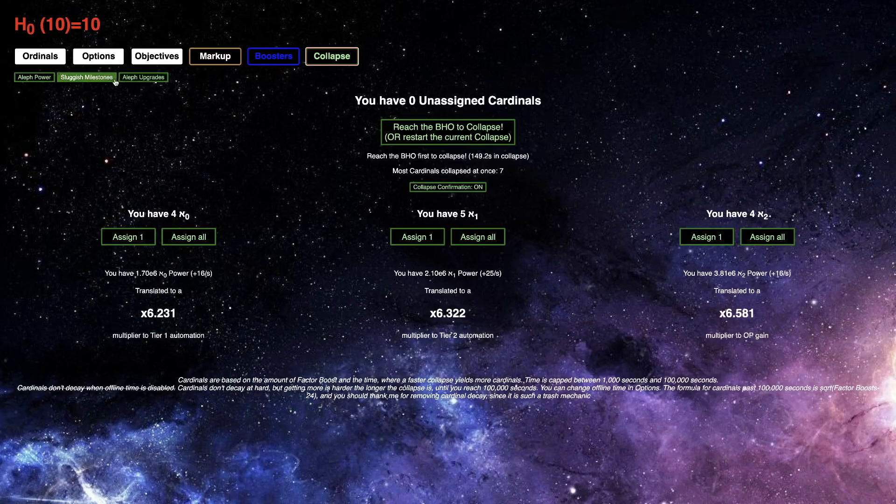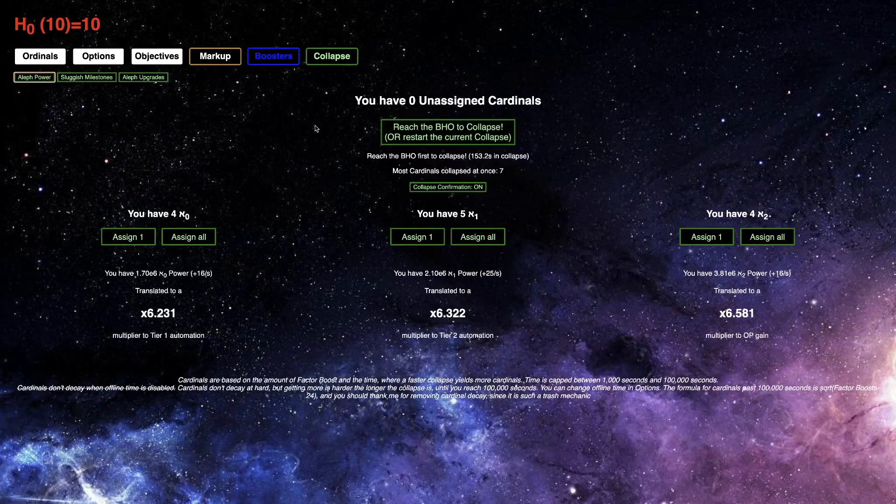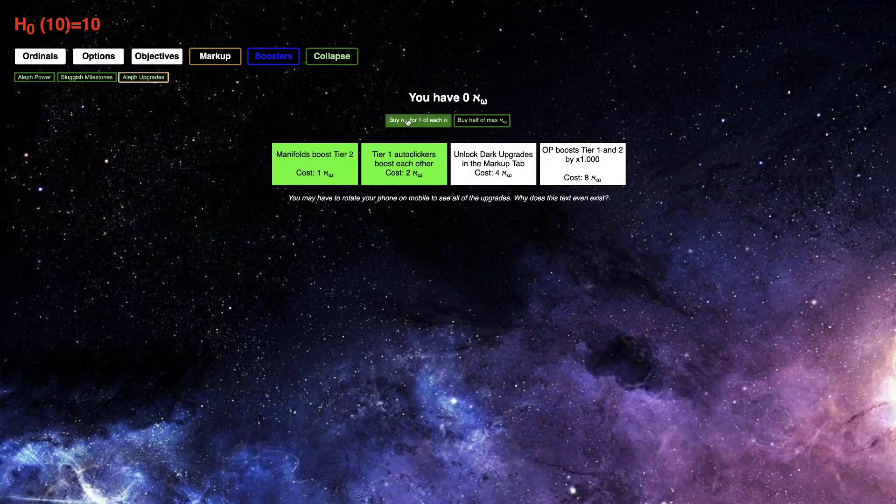Anyway, we are going to finally unlock Dark Upgrades here. I have four of each cardinal, which means I can get one, two, three, four — all of Omega. This means I'm going to unlock the Dark Upgrades in the Markup tab. So it's right here — three, two, one, bam.